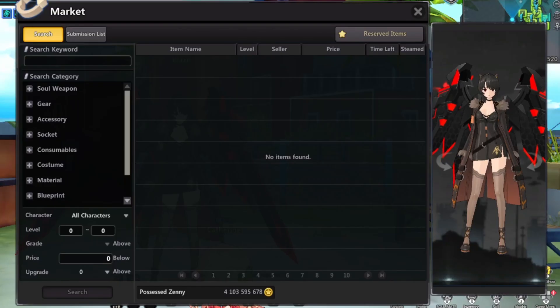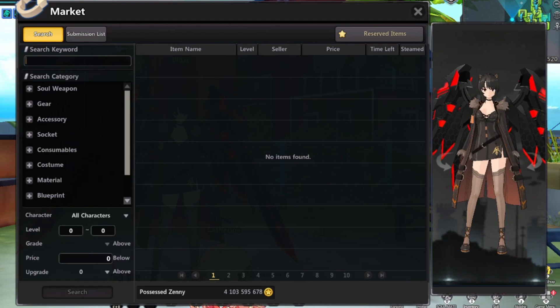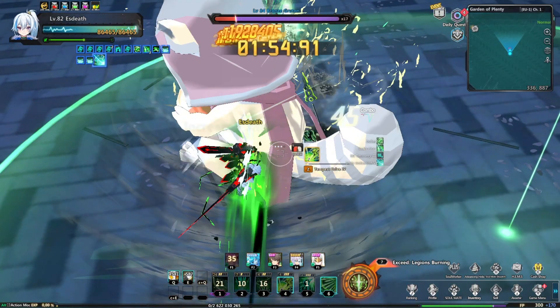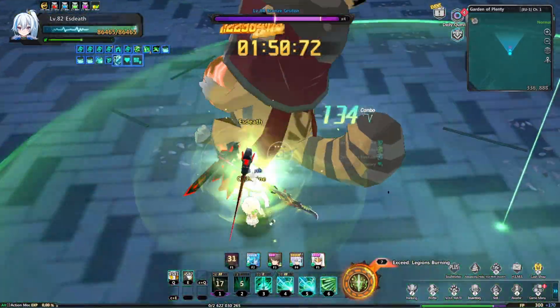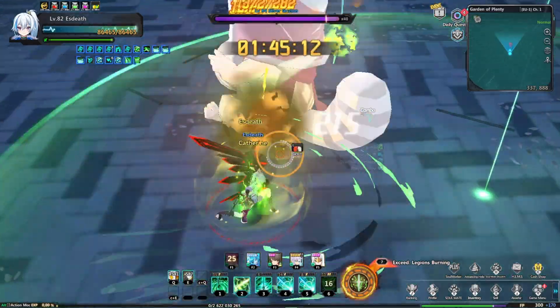Now that the market is dead, it's harder to obtain zeni by selling items, and you can't buy weapon or gear extensions, as well as etherite, from other players. When the market becomes active again, you will be able to sell gear and weapon extensions for extra zeni.